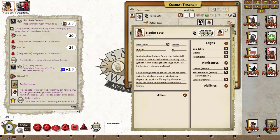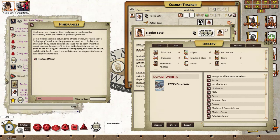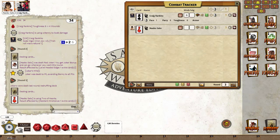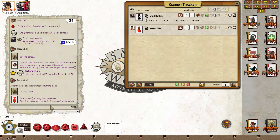We're going to take away her level-headed and give her a hindrance instead — the hesitant hindrance. We'll drop the hesitant hindrance on her sheet, re-roll again, and as you can see now she was dealt two cards and has to take the lower one because of the hesitant hindrance.